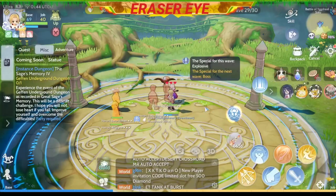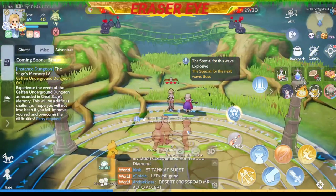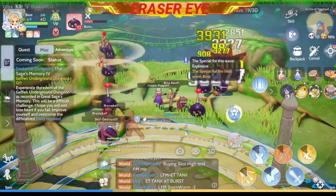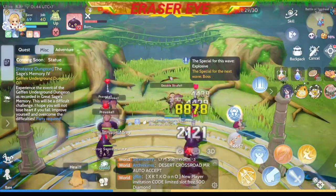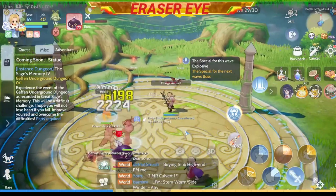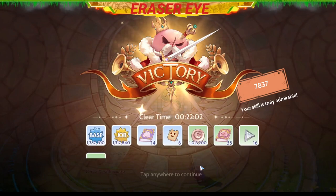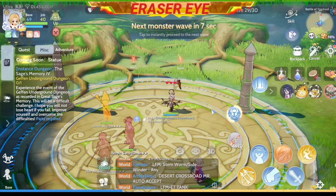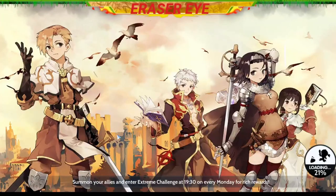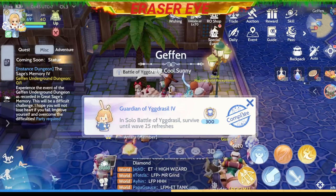My tip on wave 29: meet them head on the bridge. Make sure that they don't go within the circle. Unfortunately, our swordsmen were not able to provoke all of them and they went past me through the route. But there you have it — we have survived until wave 29.